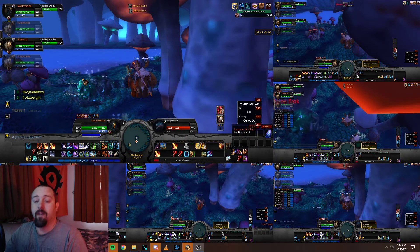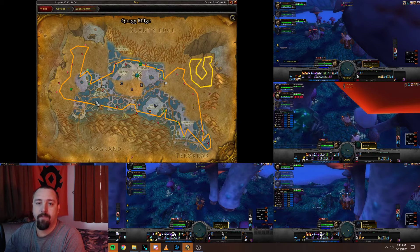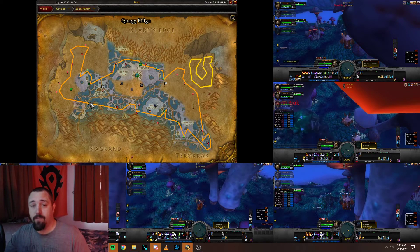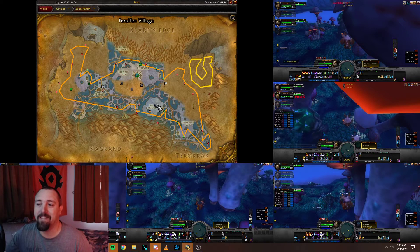We're in Zangarmarsh, but this time we're located at the lagoon instead of the other farm spot. You can click the link at the top of the screen to check that one out — it's still a really good farm and you can get bog tendrils and Primal Life. But this location gives you more Primal Life, and you can do it in a smaller group because there are only two spawn points.